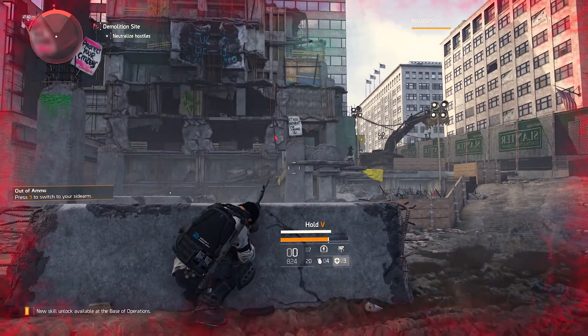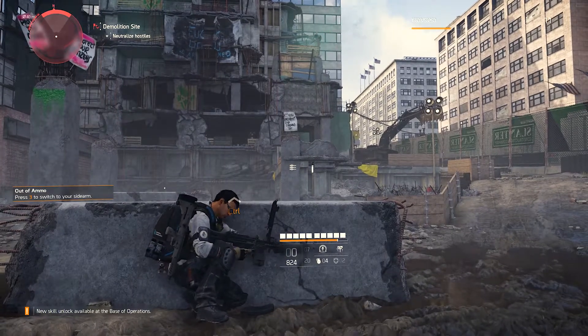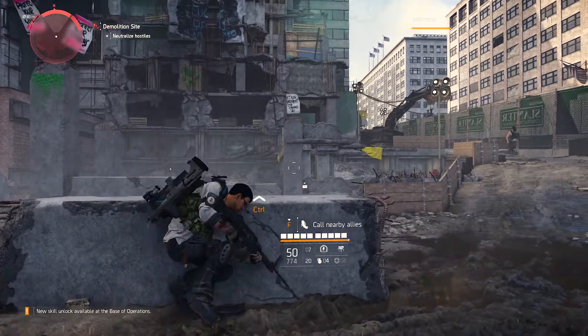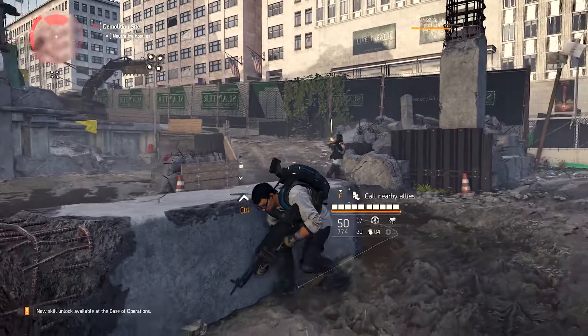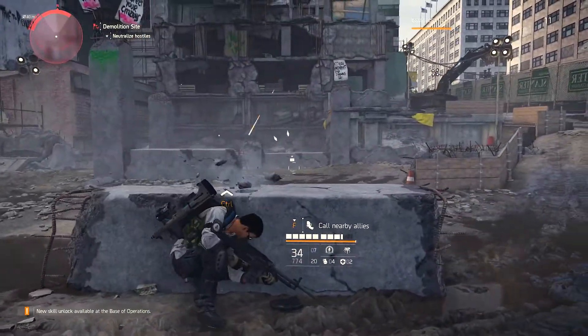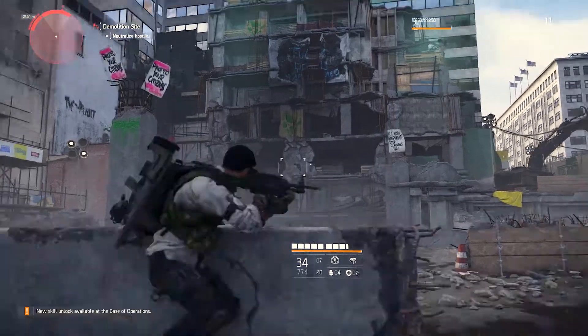Body armor is not hard to come by — you can find body armor in loot chests and dropped by enemies, so don't be afraid to use what you have. Over time throughout the course of your progression, you can visit the perk tree to acquire more slots for body armor. Just choose what is effective to you — in my case, I chose only one extra slot, and I'm going to keep it that way for a while until I feel the need for more slots.